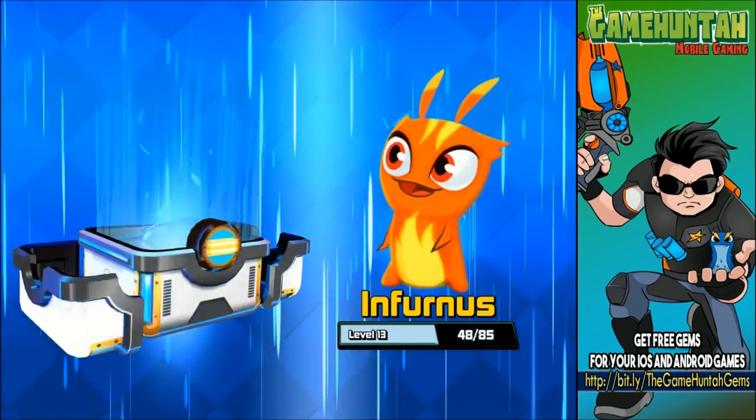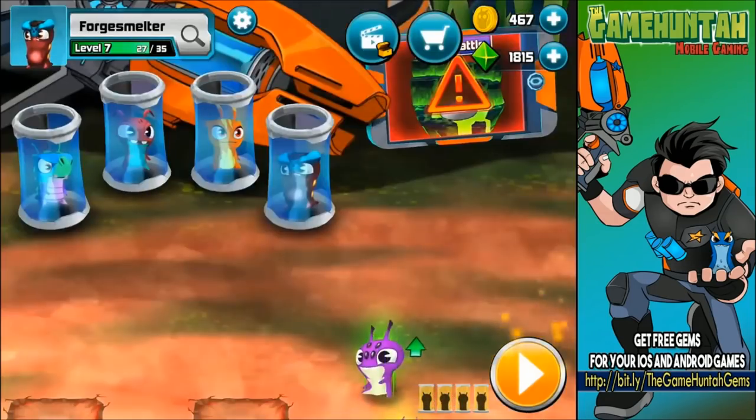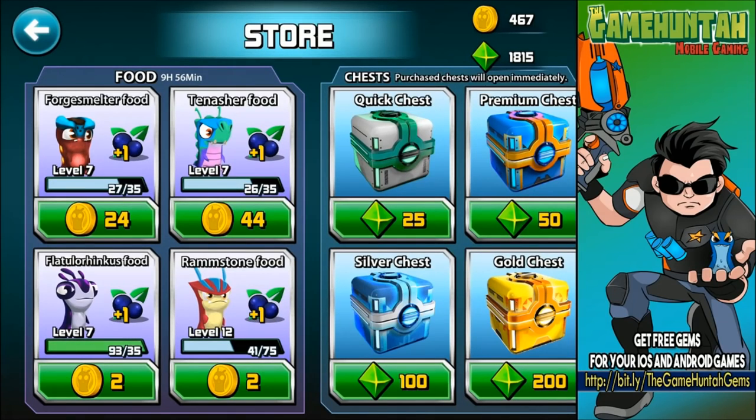Ramstone, some food, Infernus, some food, Frostcrawler level 12. I already got some food for Forge Smelter and Tanisher — besides that it's a little expensive, so we're just gonna hold. Usually I don't buy food when it's more expensive than 50 coins, unless I'm ready to unlock a new level for my slug.